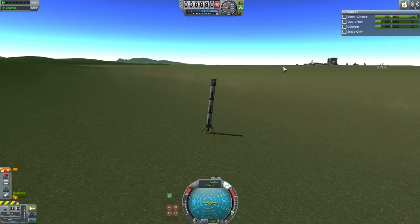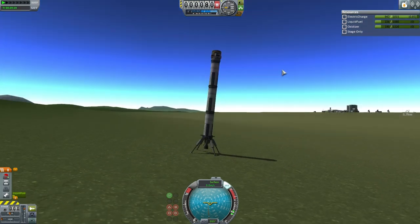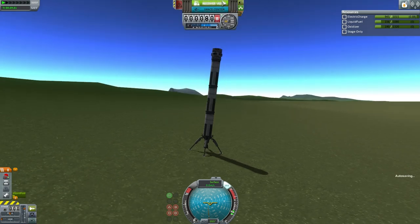And there we go. It seems to be stable. We are waiting here, making sure it doesn't tip over. But it looks stable, and so we'll send out the recovery crews.